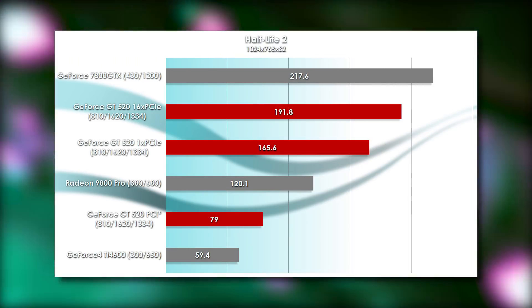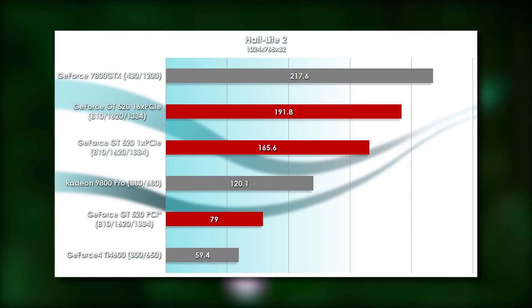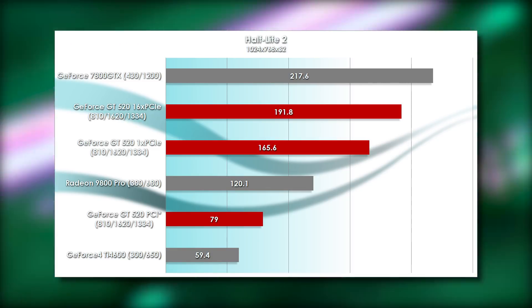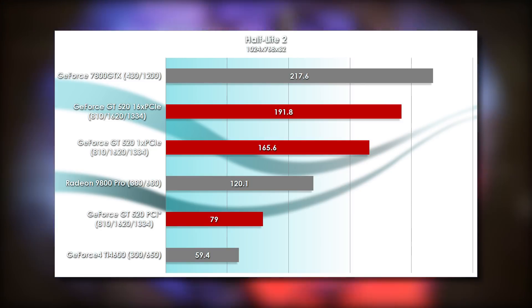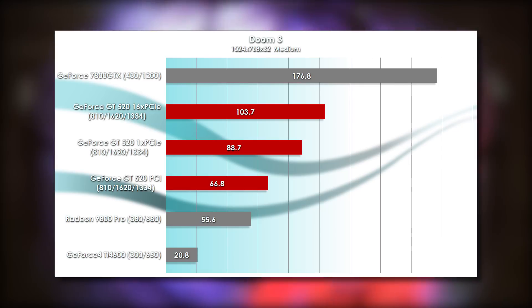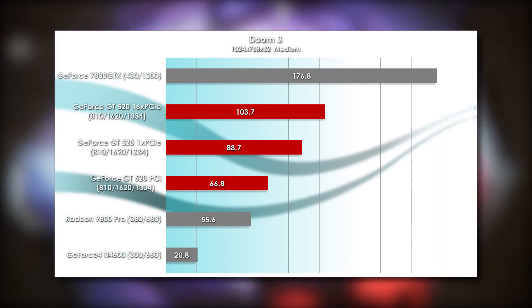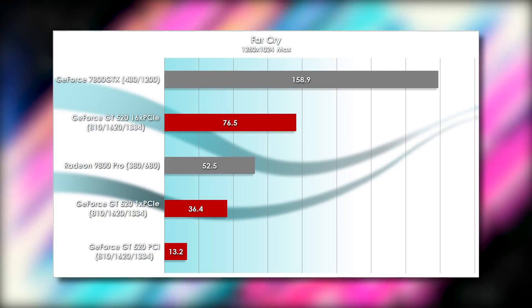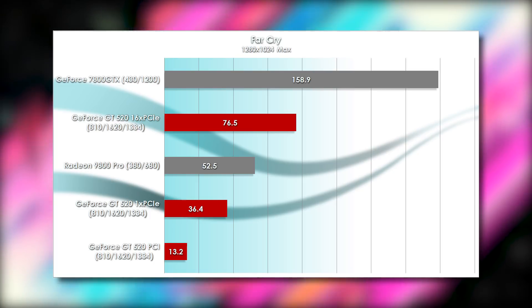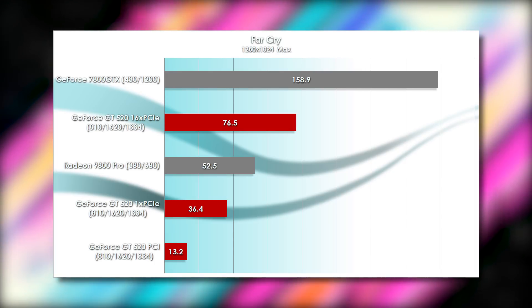Half-Life 2 actually seemed significantly harsh on the PCI card — performance tanked drastically on my Core 2 Duo platform, getting frame rates in the teens. This was the only game with this issue, so I elected to recycle the PCI card's results from my Athlon 64 system, hence the asterisk. The PCI Express cards are doing fantastically well, actually managing to edge close to the 7800 GTX. Doom 3 is pretty forgiving of bandwidth constraints and shows a fairly linear but relatively tight grouping of performance between the GT 520s, with the PCI GT 520 losing only 25% of the performance of the 1x PCI Express card. Lastly, Far Cry absolutely murders the PCI card, and it doesn't much care for the 1x PCI Express card either — this is certainly the game most affected by interface bandwidth. It's amazing to see the 9800 Pro actually beating the 1x card here.